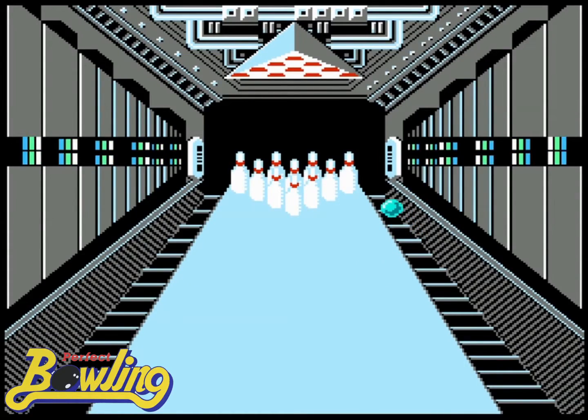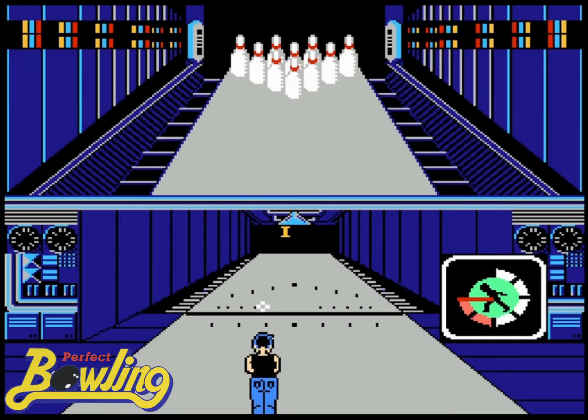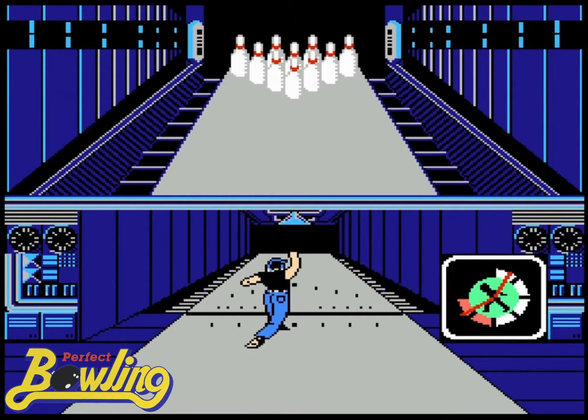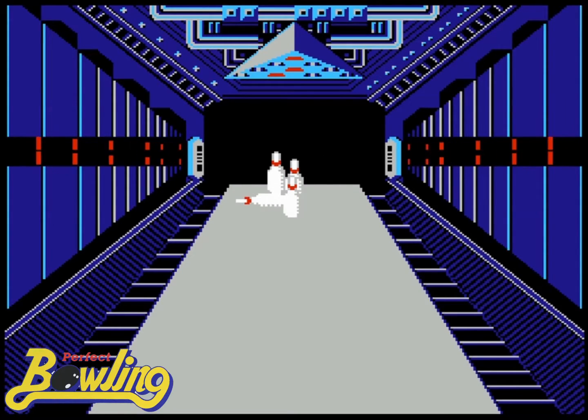Well, not quite perfect. To start, there are four different modes to choose from. Training mode is just you by yourself slinging balls toward pins — it's a good way to practice since you won't have to wait for the CPU to do its thing. Then there's game mode, where you play a one-on-one match against the CPU.